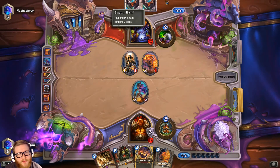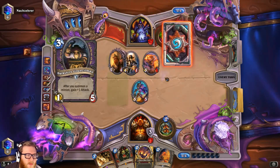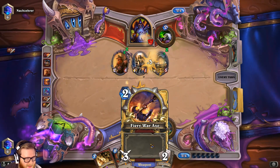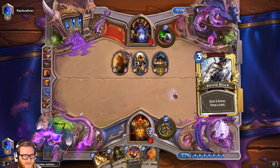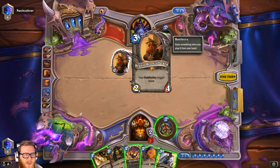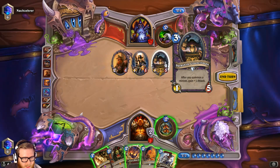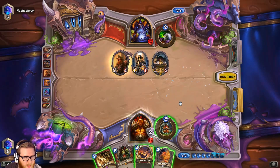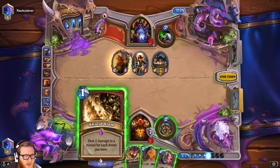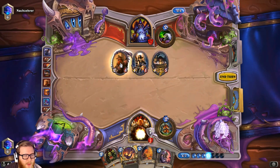Shield Block into Shield Slam is pretty fantastic. I think we actually want to Shield Slam the Brann, not the Darkshire Councilman — Darkshire is less likely to give him value. Let's see what we get off the Shield Block. Infested Tauren's pretty cool. I'll go ahead and Shield Slam Brann, then attack to set up the trade with the tauren next turn. We have a good eight-mana play here — six plus two for the hero power — so we're in a good spot.